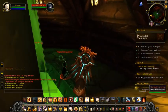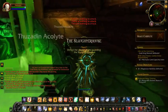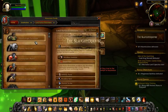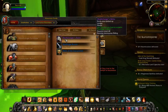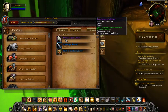None of these guys drop the mount. The guy who drops the mount is this specific guy, and when you get it, it will look like the Death Charger reins.